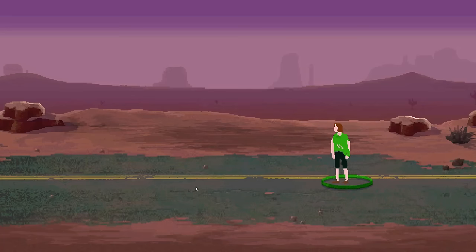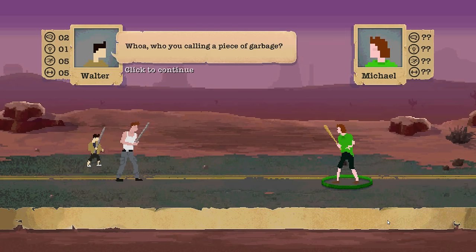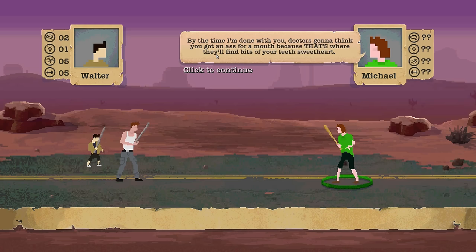It's one person with a baseball bat. 'Well, well, well — this is sort of piece of garbage I see before me.' 'Hey there buddy — whoa, who are you calling a piece of garbage? By the time I'm done with you, the doctor's gonna think you got an ass for a mouth, because that's where they'll find bits of your teeth, sweetheart.' That's pretty straight on.